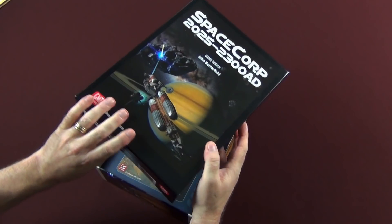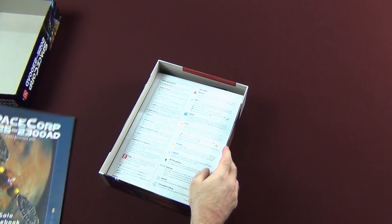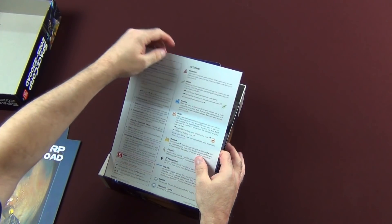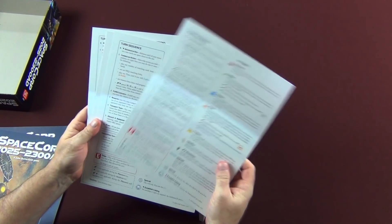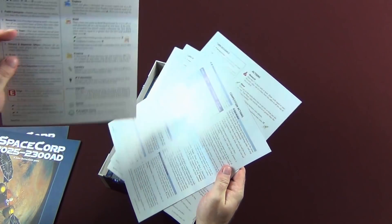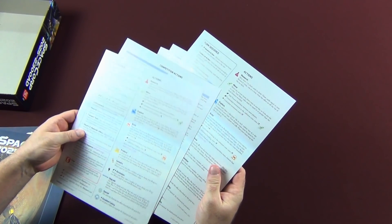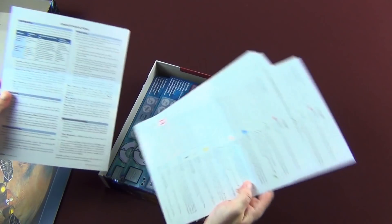That fresh game goodness! We have our solo rulebook and our multiplayer rulebook, which we'll come back to. We've got our player aids — four player aids here. And then you have your solitaire player aid right here.